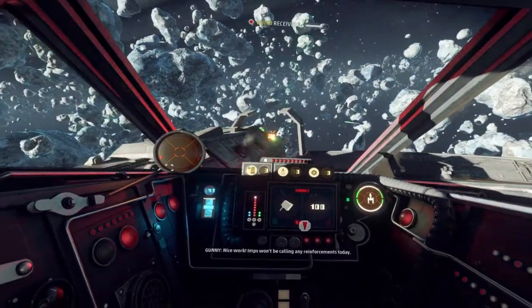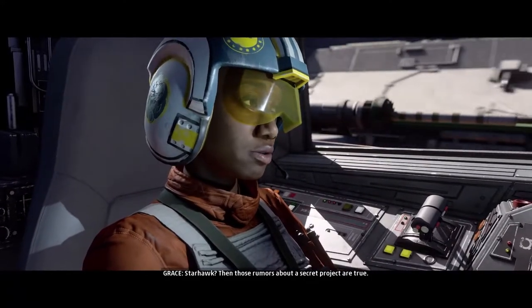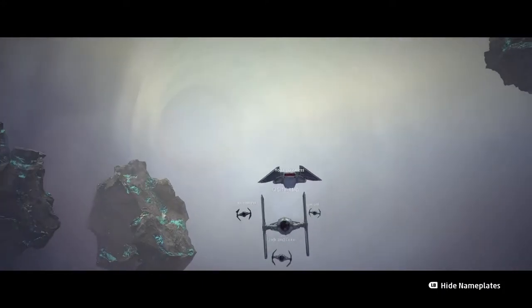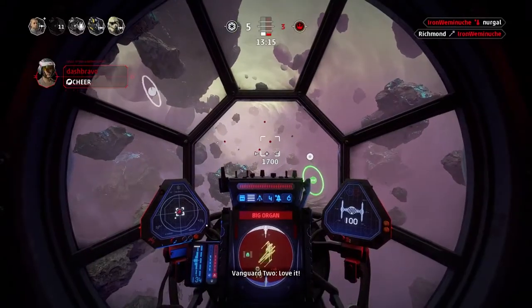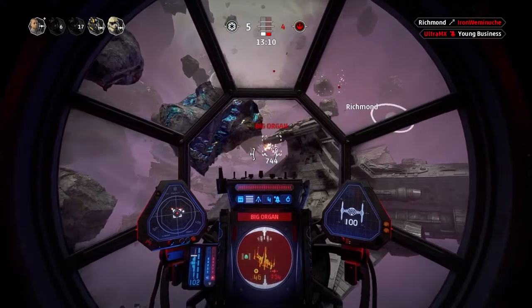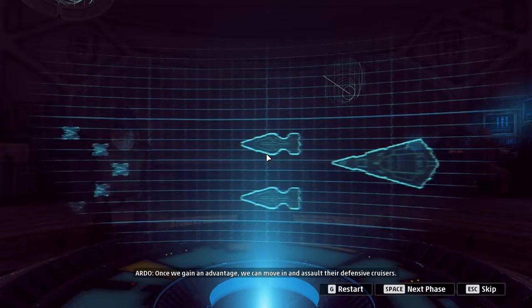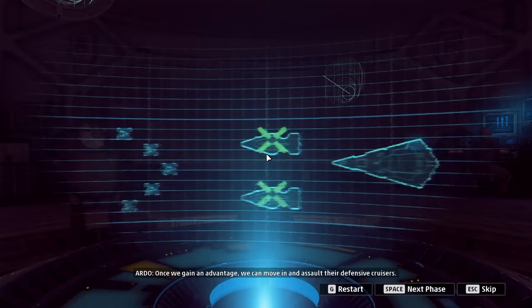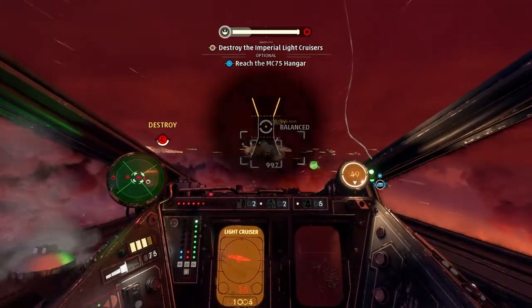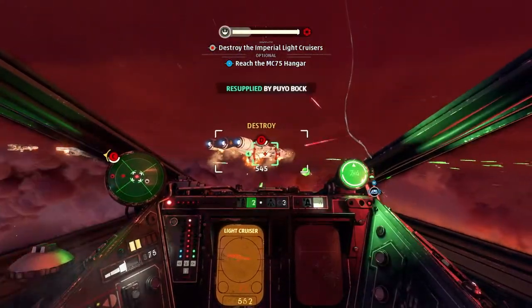If story isn't your thing, there are also two multiplayer modes. Dogfight is the team deathmatch of Star Wars Squadrons — Imperials versus the New Republic. Pick a craft, dial in your loadout, first 30 kills wins, and this normally goes for about 10 minutes. Once you get to level 5 in the multiplayer, you unlock Fleet Battles, in which you attack an enemy to move an advantage line forward. Once you succeed enough, you will be able to assault the larger craft on the enemy team, with the eventual goal of destroying their capital ship for the win. This mode requires about 30 or 40 minutes.